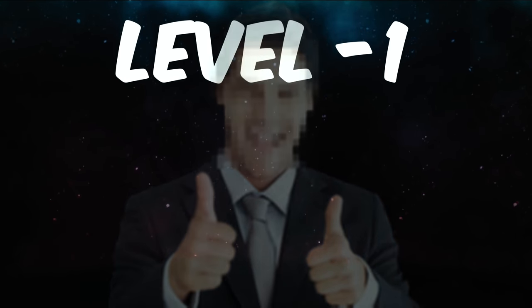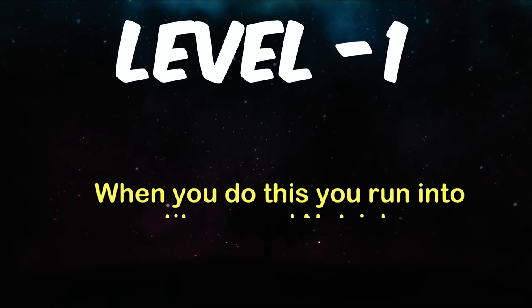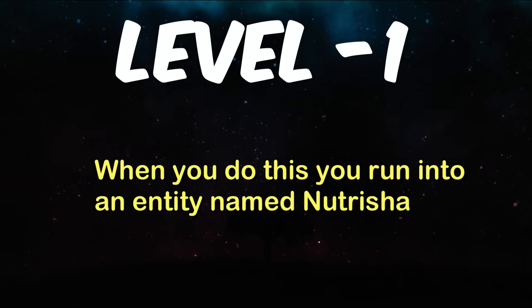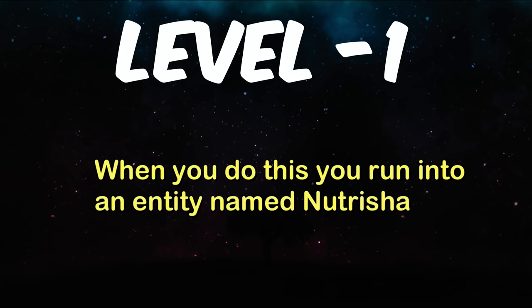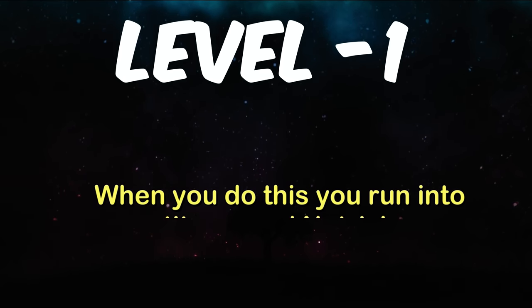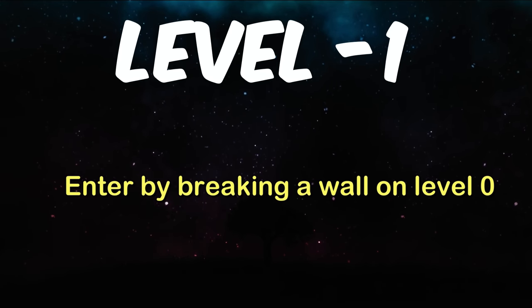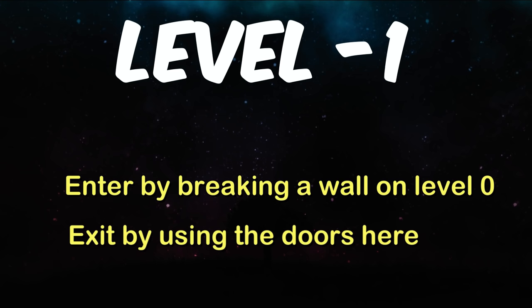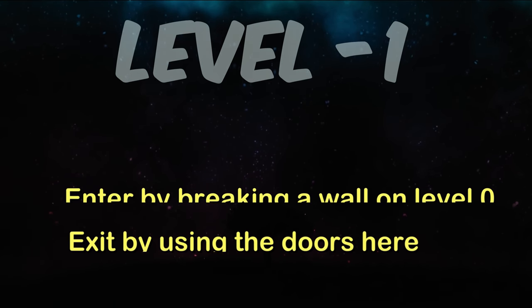At this point in the level, most people freak out and turn around, and when they do, they run into an entity called Nutricia. There's no other information on this entity — that's the only name we have. There are no bases here. You can enter Level Negative 1 by breaking a wall on Level 0. To exit, just take one of those black doors — if it's a level you don't like, don't go there. It's recommended to try to reach a positive level.